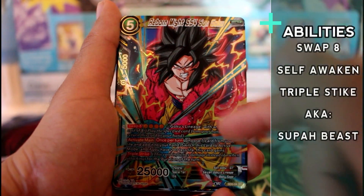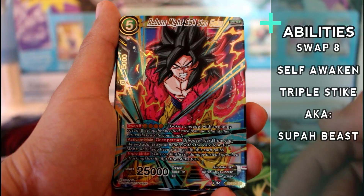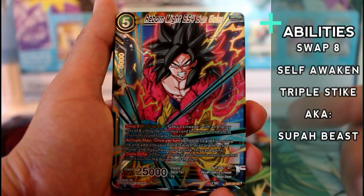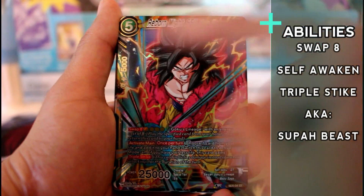He has Swap 8 — if you want to swap for an eight-cost using his Goku's Lineage, you can do that for just four energies. That's how this game works: you activate four energies and swap for another Goku's Lineage card that has eight cost, and then you just switch the cards.